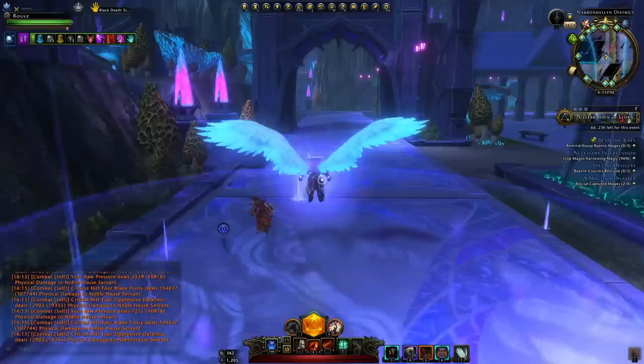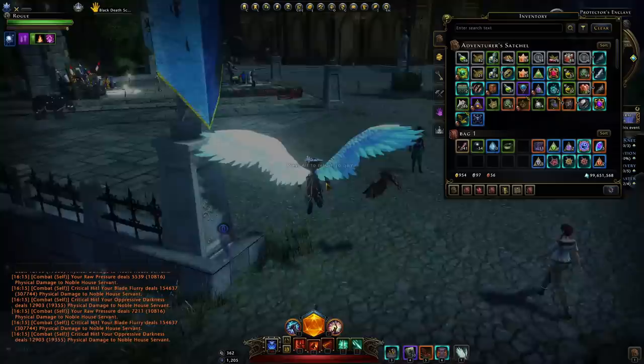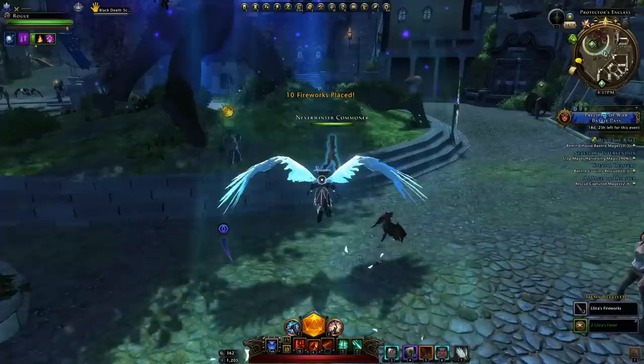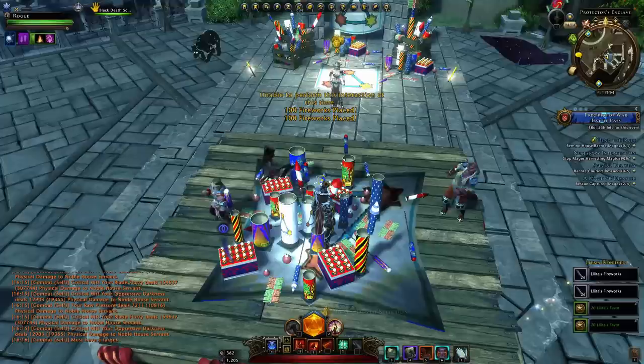You just want to share fireworks next to each other — it has to be those Lyra fireworks. Then head back to Protector's Enclave with all your firework bounties and go back to the altar. You can place 100 fireworks for 20 favor, or 10 for 2 — it's all equal. Now when you donate them, you will also obtain Lyra fireworks, so you don't have to go buy them anymore.